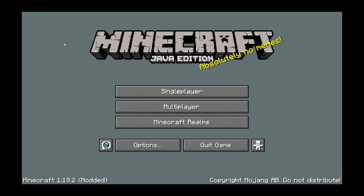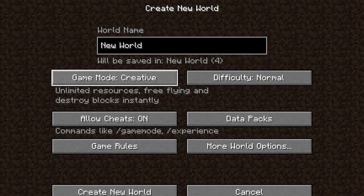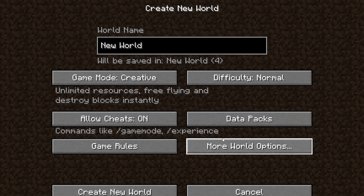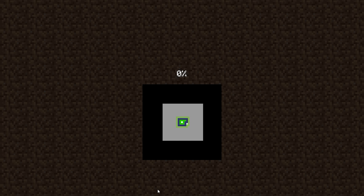It looks really weird because there's no background — well, that's because it's modified Minecraft. Let's go to a new world, creative, and I don't need to put anything because Minecraft automatically generates the K seed. This world will change its seed value literally every millisecond, or pretty much whenever a new chunk generates.